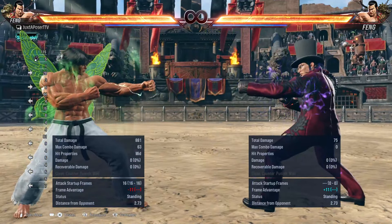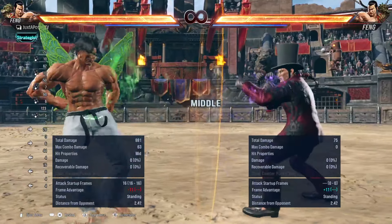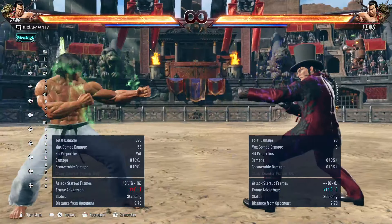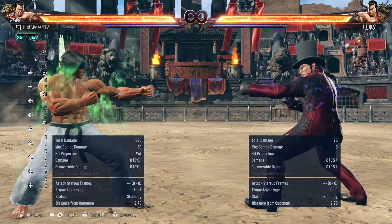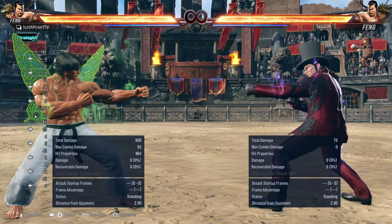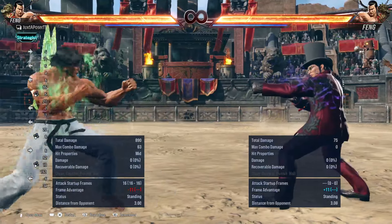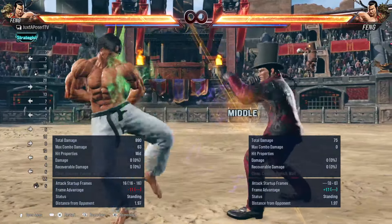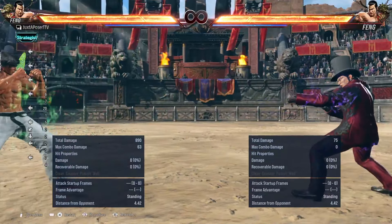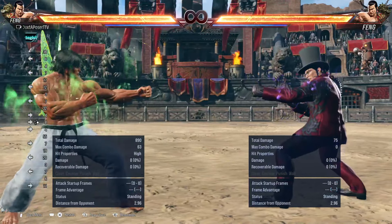If you have a good move you can do from neutral — for example, Fang standing three has a lot of range — you can run in and let go, then just press three. This way you get pretty close to the opponent and check them with a button. That button generally should be a safe button. You don't want to check them with something punishable unless you have a specific read.